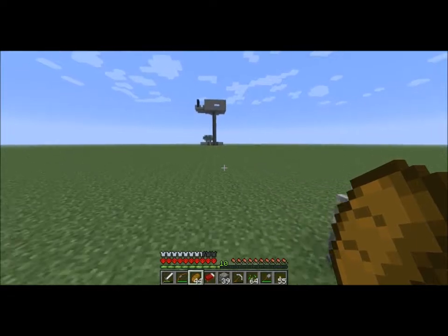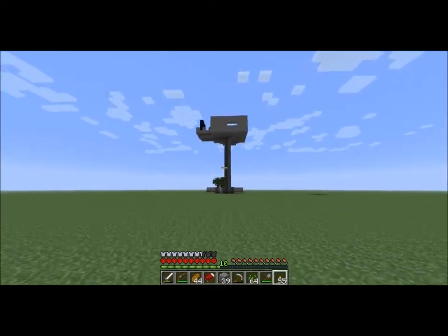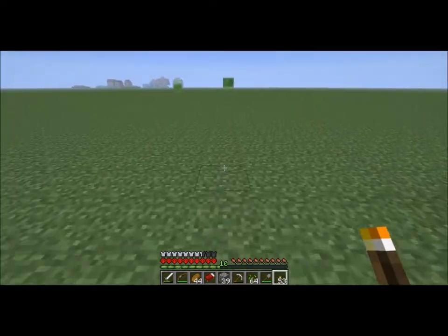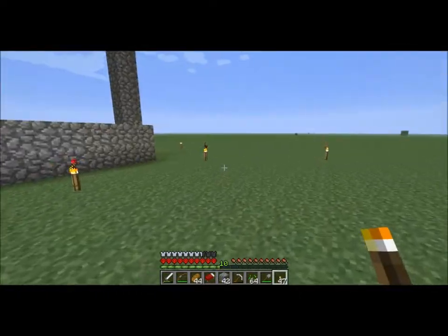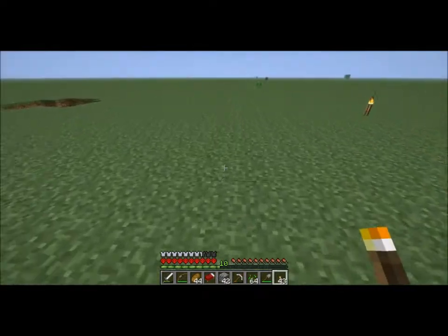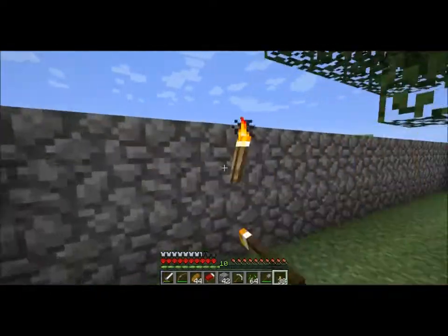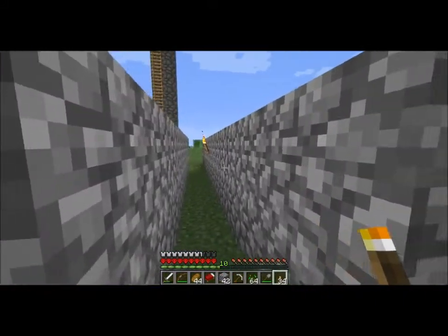Alright, there it is — Flatworld HQ. Couple of trees have grown. There's the incomplete Nether portal that we are about to complete. I should illuminate the base to save me the trouble of mobs spawning — unfriendly mobs spawning around here — at least the immediate area around my ladder, so I don't have a creeper just waiting for me. And inside here as well. It certainly isn't spider-proof, this little orchard, but I shouldn't be in it at night anyway.